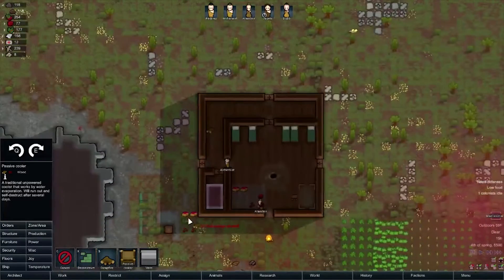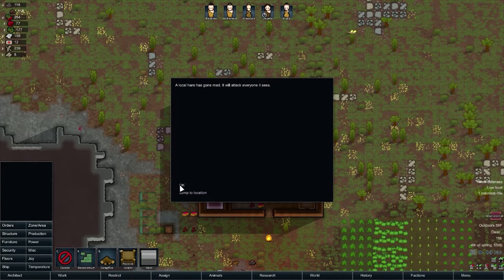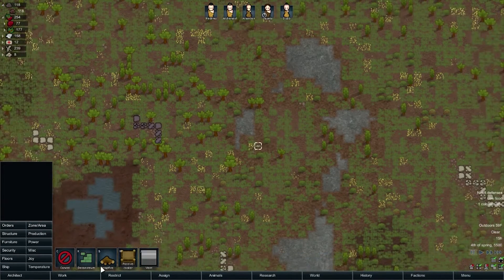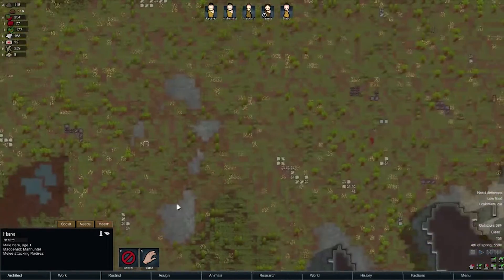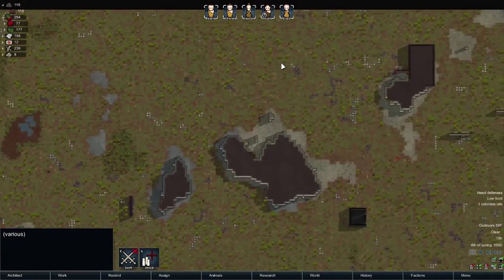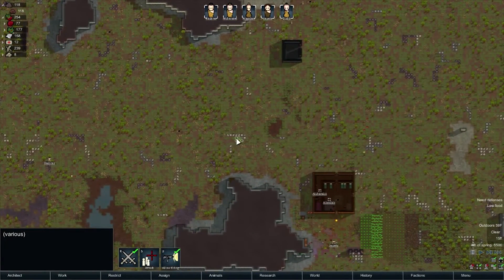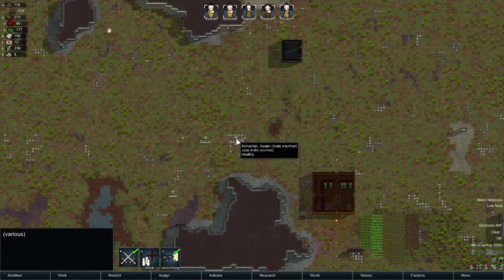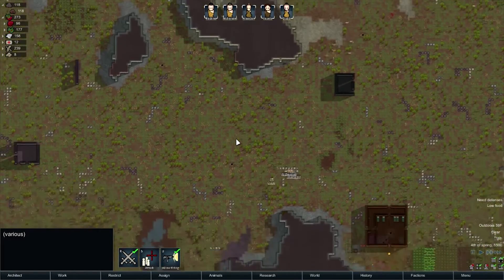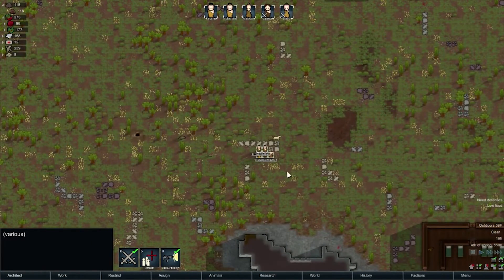Mad animal — this normally isn't a big deal. Local deer. Alright, let's hunt this sucker. Everybody's up. I'm very worried about getting any kind of injury and I don't really have anything to deal with it. I'd love to get rid of these boom rats — I might micromanage my ranged guys to take care of them.